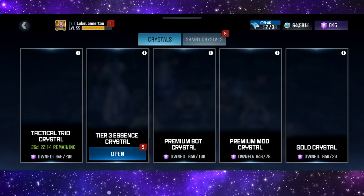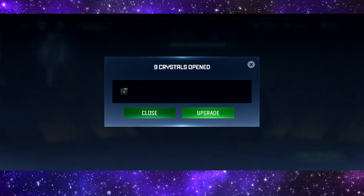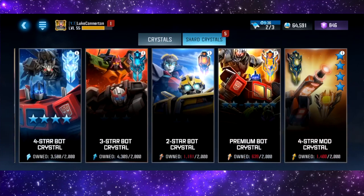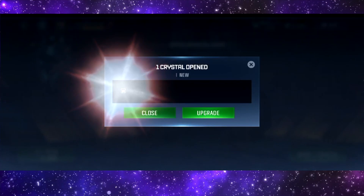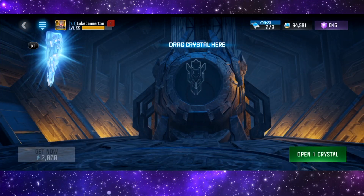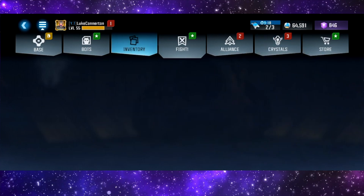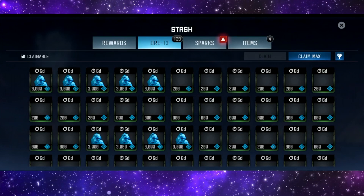But what we can do now is check our monthly objectives. We've got tier 3 essence crystals — nine of these — we'll just crack them open. We also have enough for a four-star crystal, so we'll crack those open as well. We get a three-star Grinder, brilliant. And then from the four-star crystal we get Soundwave — not too bad at all.